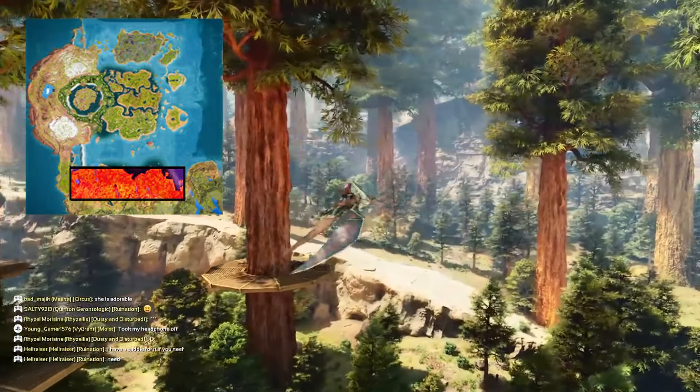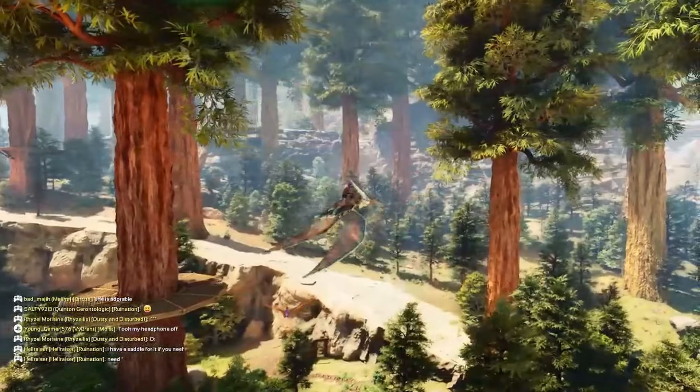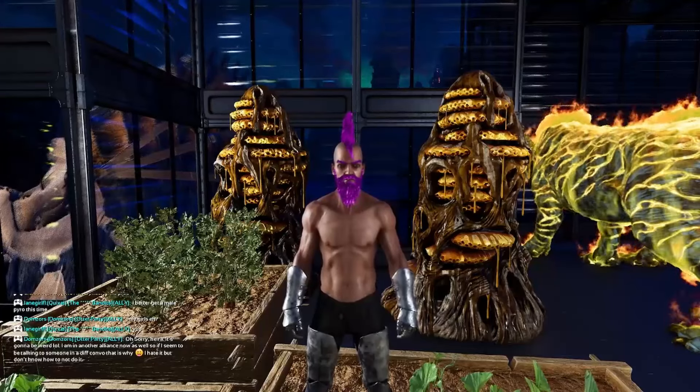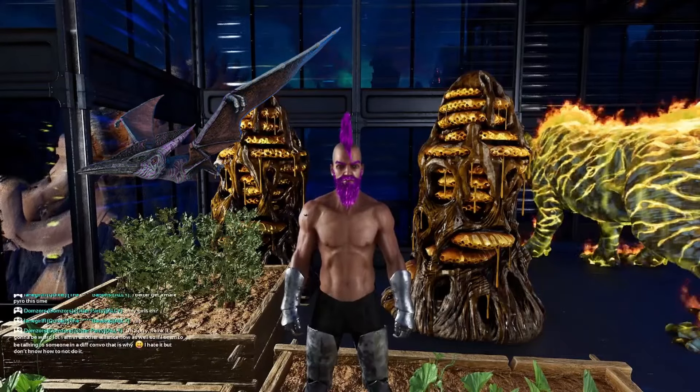After this, you're going to need three things. You're going to need kibble or red flowers, which is the taming food. You're going to need bug repellent, and you're going to need a flyer. For this I suggest a Tronodon, but you can use an Argentavis as well.